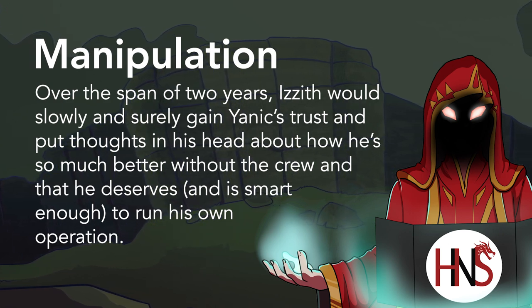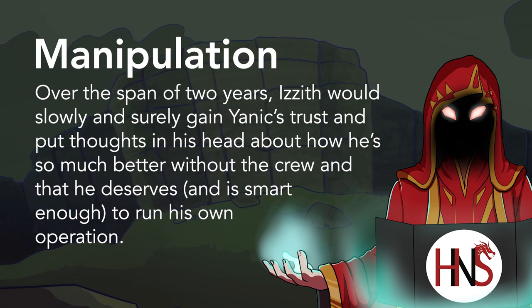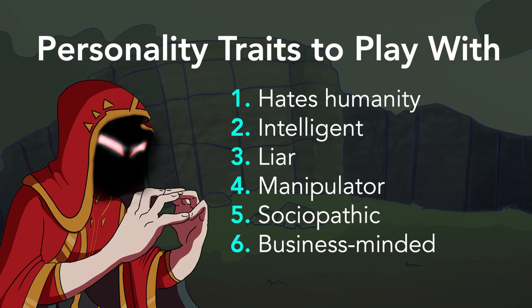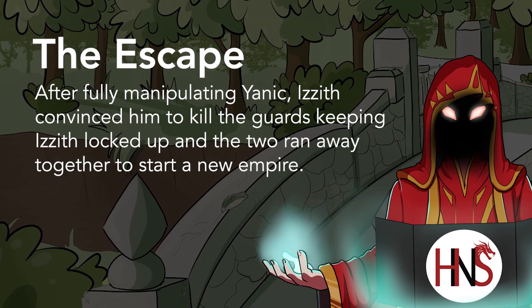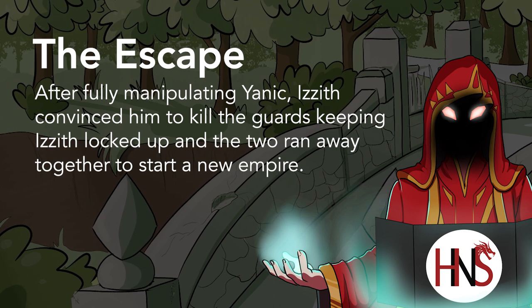During this time, Izith slowly and surely manipulated Yannick by pushing thoughts in his head about how Yannick doesn't deserve his mistreatment, and that he should be a leader of his own crew. He should be the one who reaps the rewards. He deserves all he wants in this world. And after two years of being enslaved and manipulating Yannick, he convinced Yannick to kill the bandits guarding him.